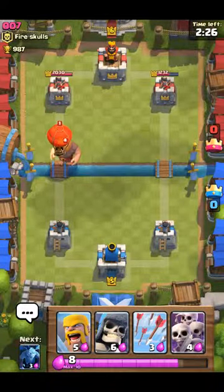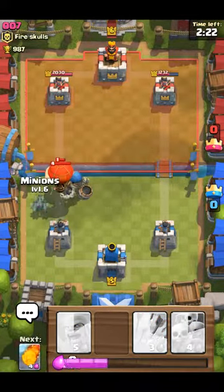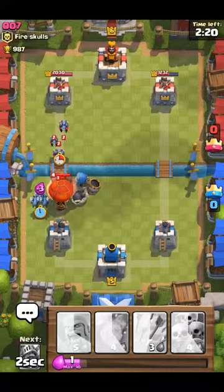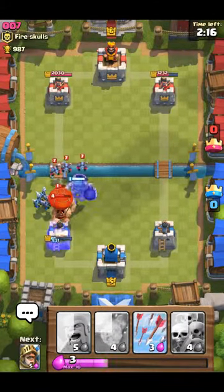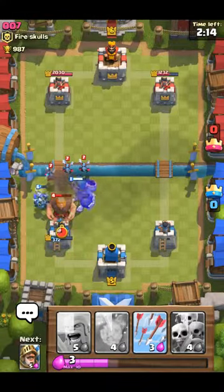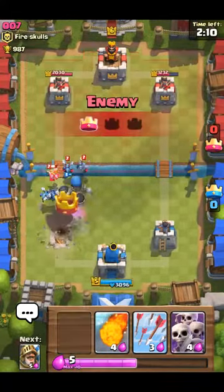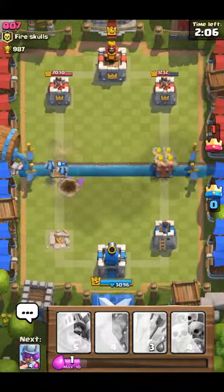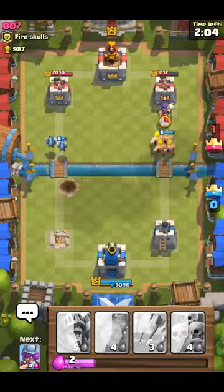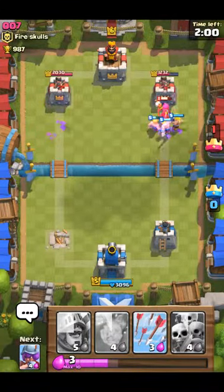This guy's gonna send in a balloon, so I'm gonna put in a giant skeleton as my distraction. That actually was a really good rush — he is gonna get that building probably. So I'm just gonna start going from this side and try to get the building that he has. I'm gonna put down a few barbarians.